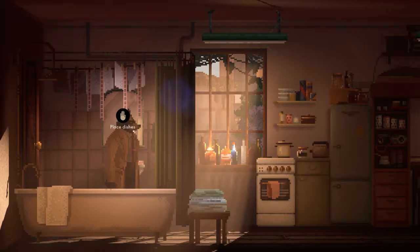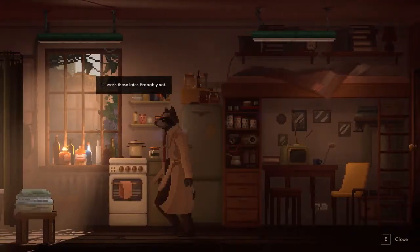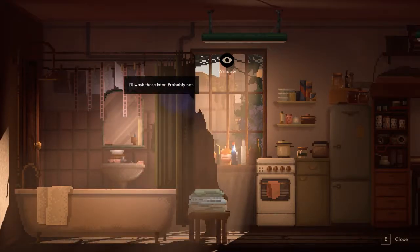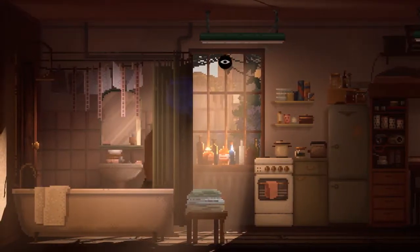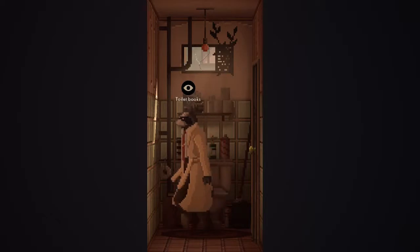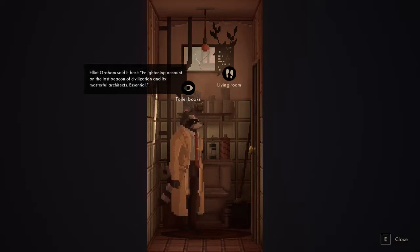There we go, you crazy trash panda, let's do this! The window — I already get tired of this view. Dishes: 'I'll wash these later — probably not.' This guy is not gonna wash those dishes. In the bathroom — toilet books: 'The Great Apes: The Great Story.' 'Better leave it here.' Elliott Graham says: 'Enlightening account on the last beacon of civilization and its masterful architects — essential.'